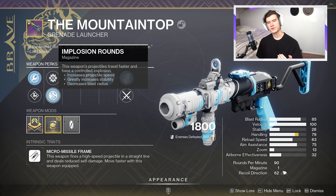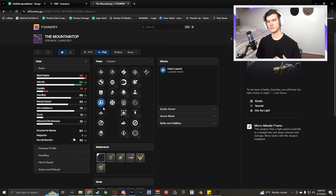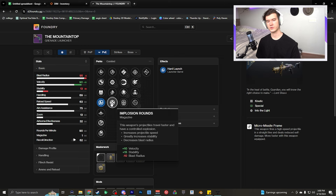This is also the reason why implosion rounds would be the better option. With hard launch decreasing your blast radius by 5, implosion will decrease it by another 10 — therefore a net loss of 15 blast radius.